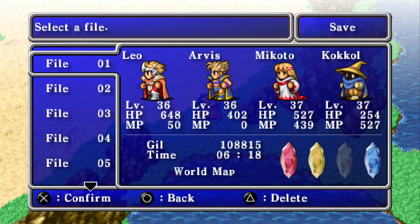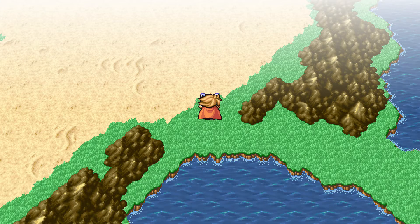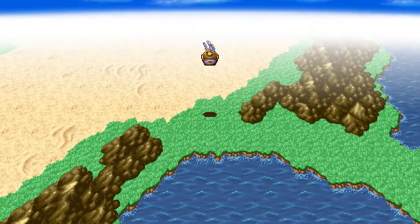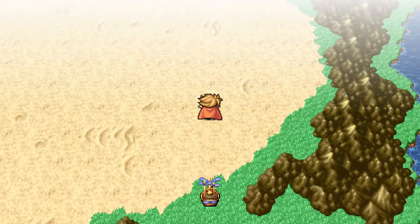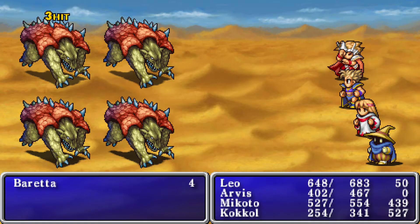Hey everyone, welcome back to my playthrough of Final Fantasy 1. If you remember, we did a little bit of backtracking and me messing up and not knowing where I was going. Now we've landed outside the desert — we don't need to hop back in there. We're gonna go north to the Mirage Tower, raid it for goodies, and then go beat up a wind dragon thing.